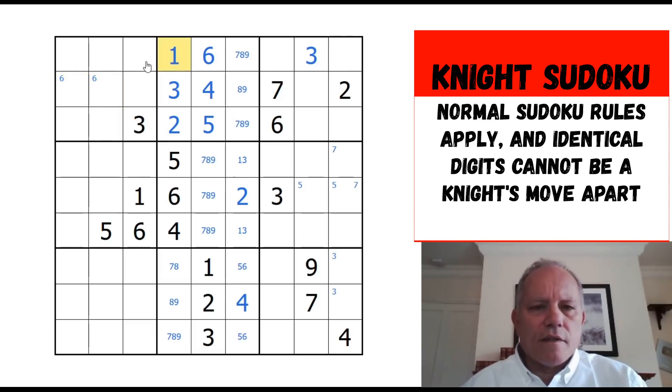Look at one — that's quite nice up here. That's ruling out those and that. This one is taking out all of those, so one is confined to column one there. That keeps it down to two cells in box seven. Six in row four — should have seen this a while ago — six there rules out those three; six there rules out those two; this six rules out those two, which is nice. So we can put a definite six in here. That's turned this three possibility into a three-six pair.